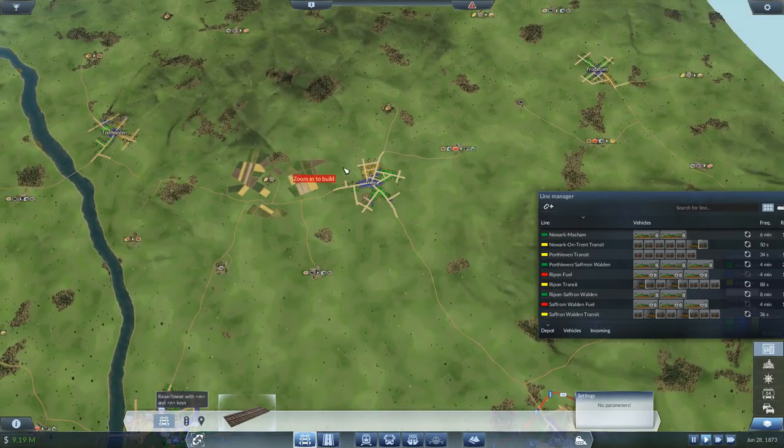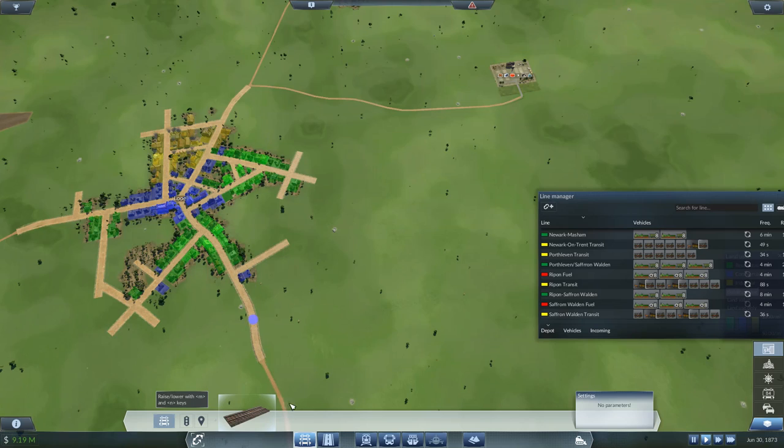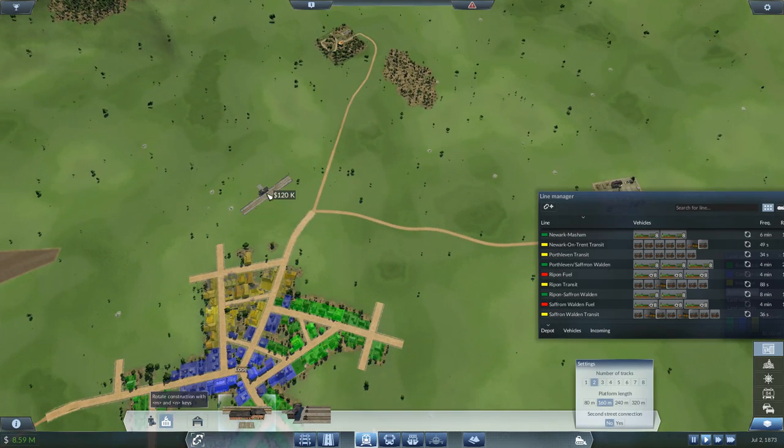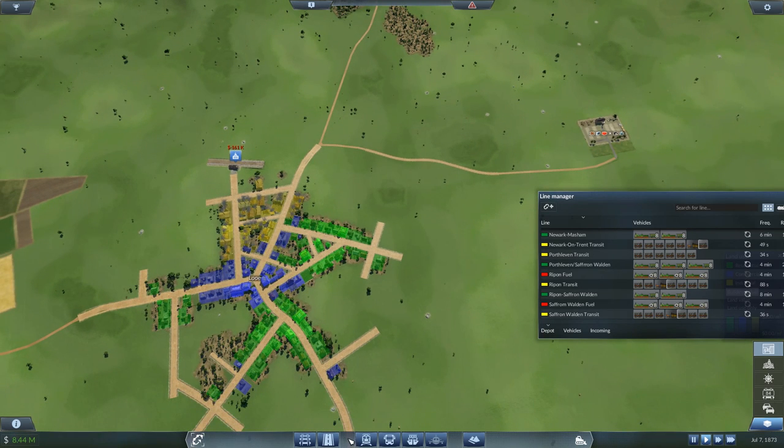Louie's got to be over here — or even on this side, that might actually be better. Let's go ahead and get a freight station and see what our best catchment area is here. Okay, that's a freight station — good.